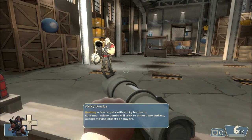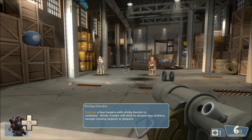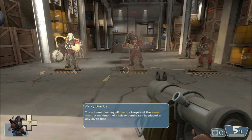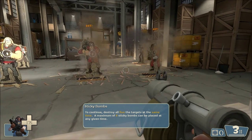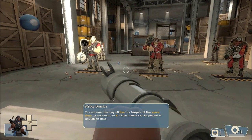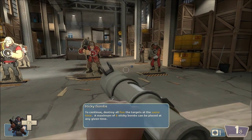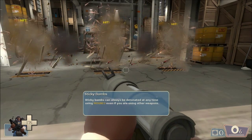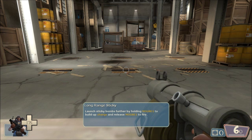Let's reload real quick. There we go. One here, one here. Come on — did we do it? Finally. We can detonate even when we don't have the weapon equipped.